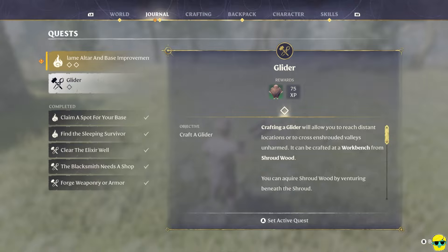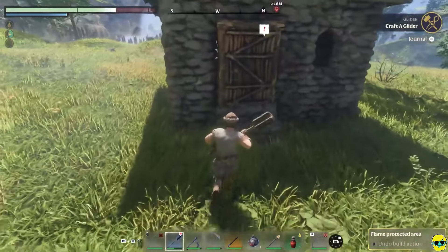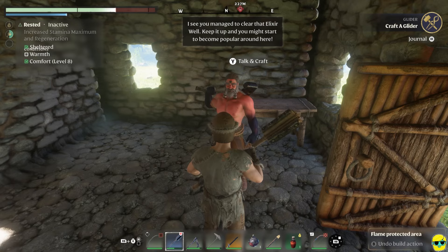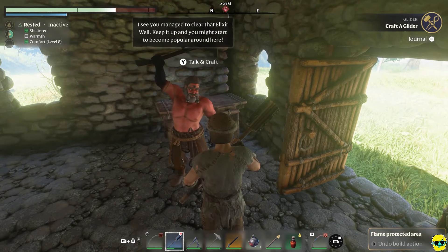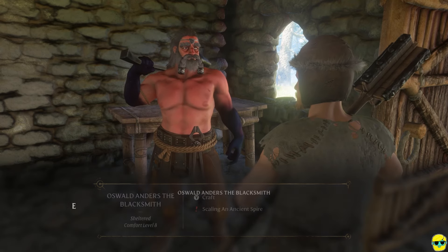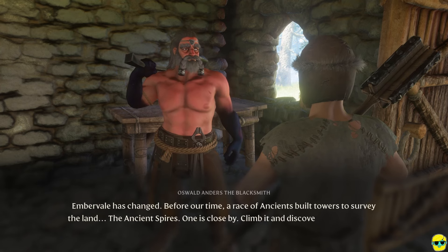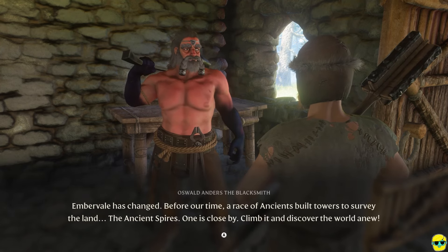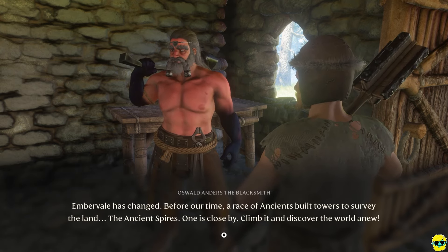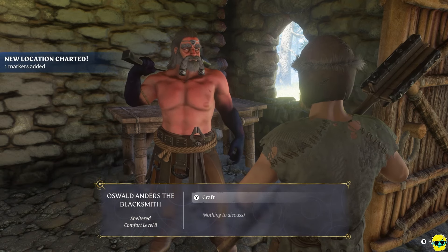And we need to make the glider. The glider I should actually be able to make right now. Oh, this guy wants to chat. 'I see you managed to clear that elixir well. Keep it up, and you might start to become popular around here.' He's pleased. Scaling an ancient spire — Ember Veil has changed. Before our time, a race of ancients built towers to survey the land, the ancient spires. One is close by. Climb it and discover the world anew. Cool, he gave me the location.